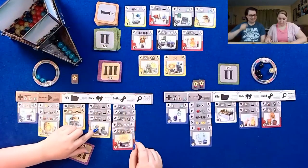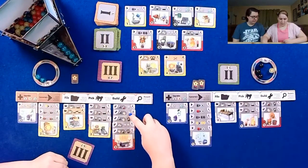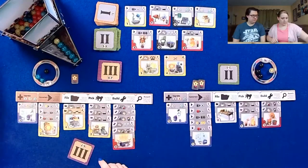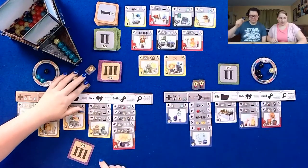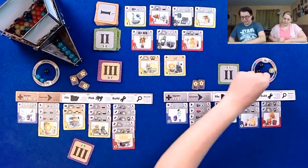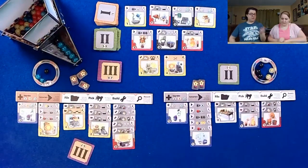Because I built a yellow, I get to pick one of my choice — I'll make that black. And then I get two victory points. I'm gonna go ahead and pick a yellow, and that's my turn. Back to you.